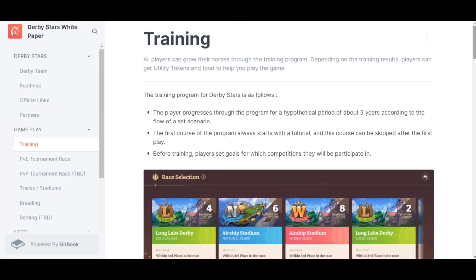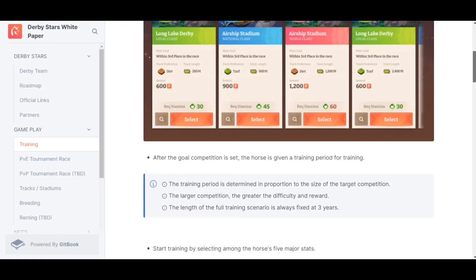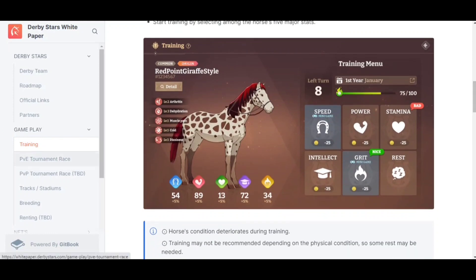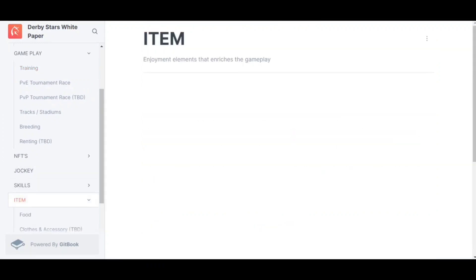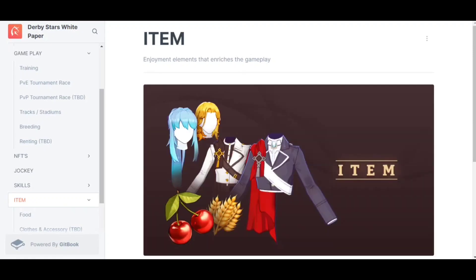Here we have the whitepaper of Derby Star, which you can check to know exactly how the gameplay will work — including training details, PvE tournament race, PvP details, their breeding system, renting, details about NFTs, jockey skills, and more details about in-game items. You can check out their whitepaper to get complete details about the gameplay and the project.